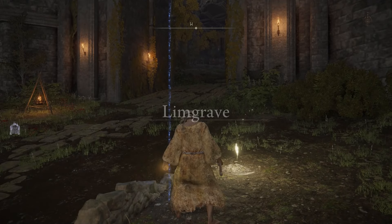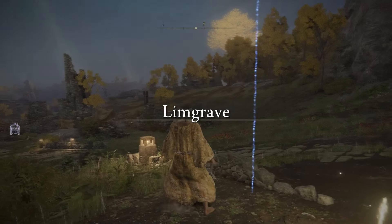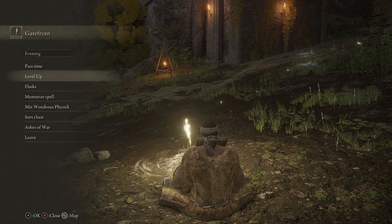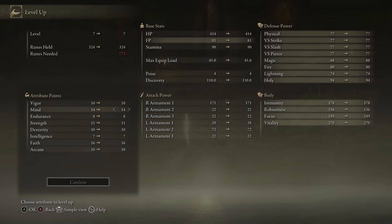But once you go to this Shrine of Grace — I keep calling it a bonfire — you should get a cutscene where the woman comes up, the woman that levels you, and then she will give you a ring that allows you to summon Torrent. Torrent is your horse.